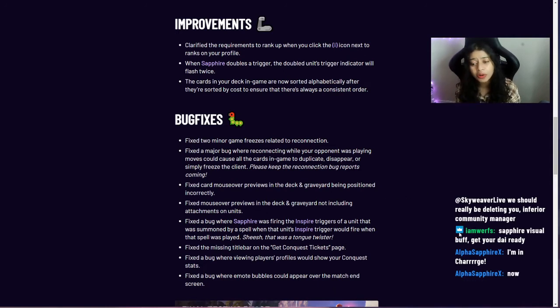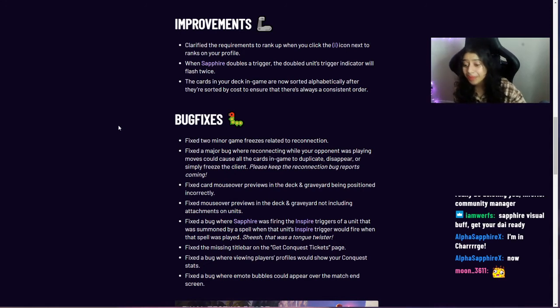We fixed card mouse-over previews in the deck and graveyard being positioned incorrectly, and also fixed previews not including attachments on units. We fixed a bug where Sapphire was firing the inspire triggers of a unit that was summoned by a spell, when that unit's inspire trigger would fire when that spell was played.